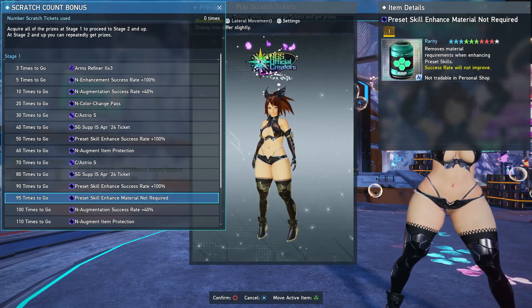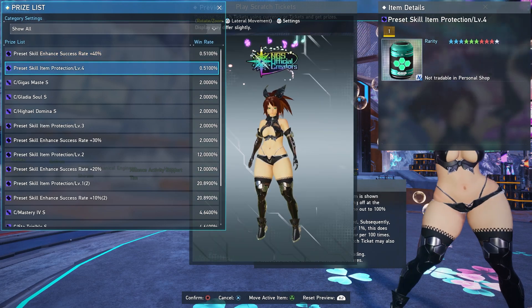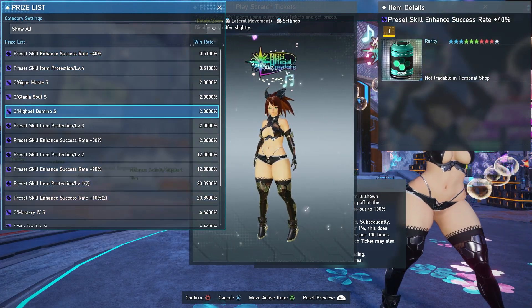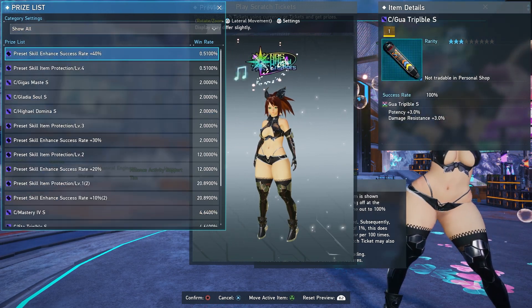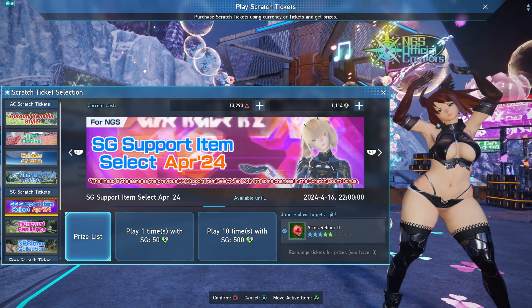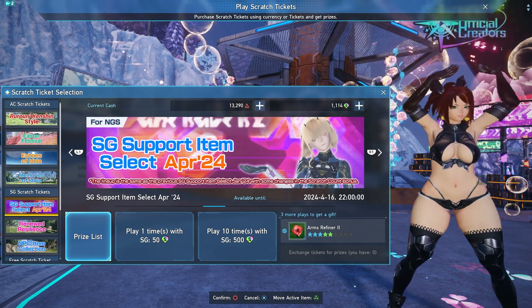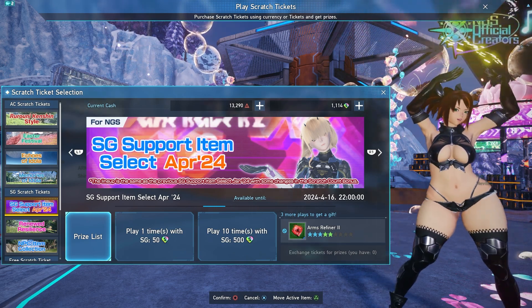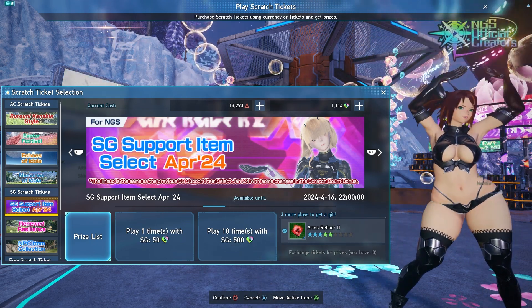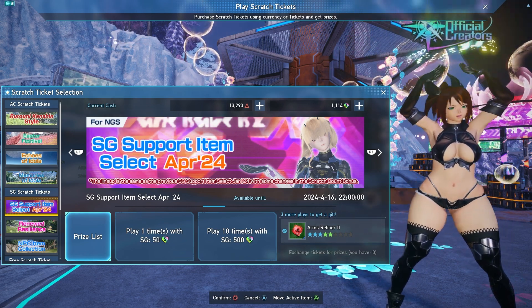It's extremely valuable but it does have a steep, hefty cost. There is some really good stuff inside of the scratch as always — preset skill protections, enhancement boosters, and all that stuff. It's very worthwhile to scratch on. This is only going to be lasting for two weeks as well, so I only have 1100 star gems myself, so I'm going to be sweating trying to make a lot of star gems over the next couple of weeks. I guess I need to go ham on the new limited time quest.